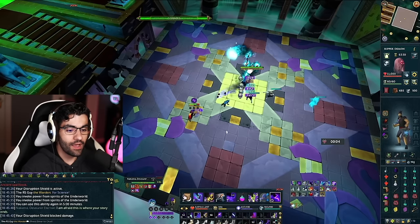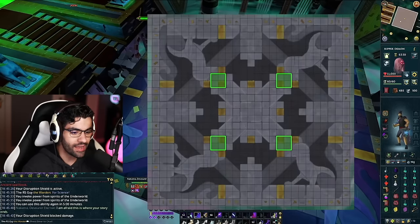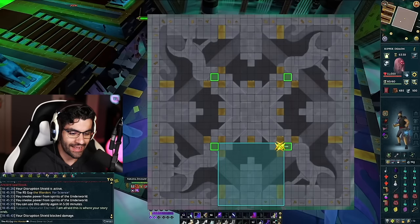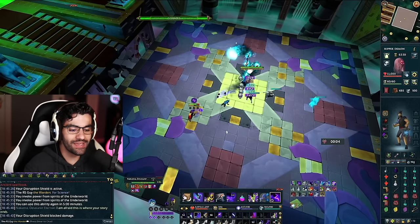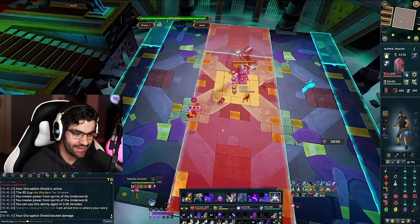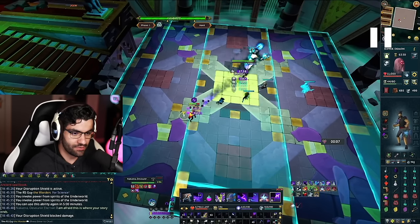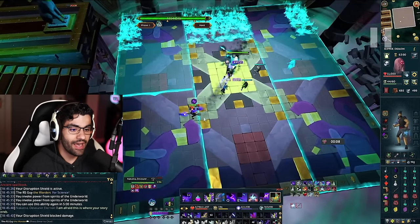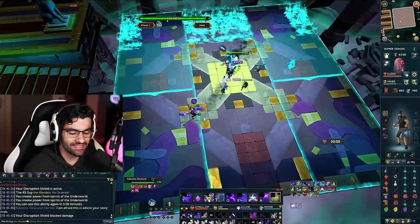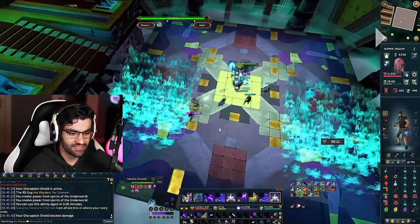The very first mechanic I want to highlight is four areas on the ground that are really good to stand in throughout the fight. These areas matter because for a lot of the area mechanics you'll end up directly next to the safe zone, which means less overall movement required. A great example is the very first mechanic where Nakatra telegraphs waves across certain areas of the screen — when you see that wave rippling down, an attack will deal damage along that same area seconds later. For this one I simply take one step north, then once it passes, one step south.